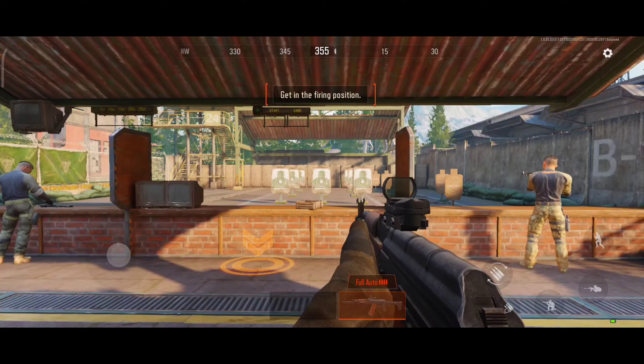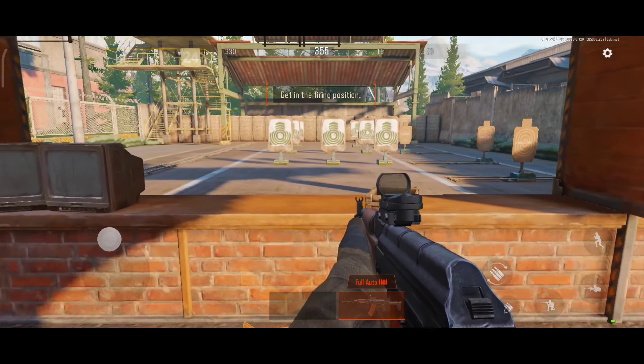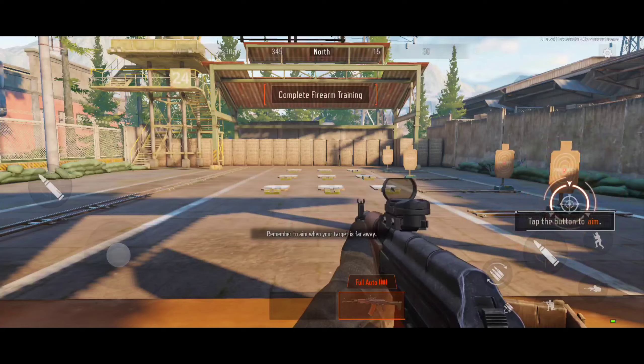Head to the position in the middle. To shoot targets from a distance, you gotta aim at them first.